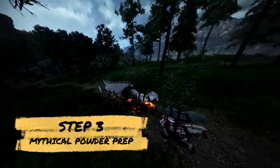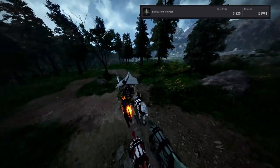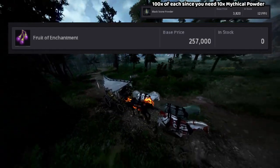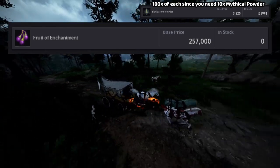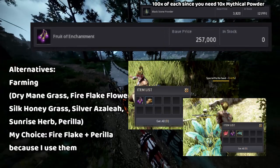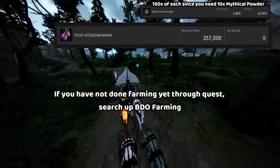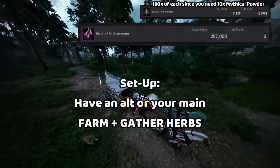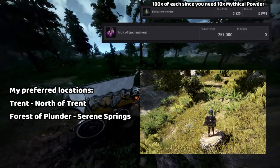Step three is preparing for the Mythical Powder. We already covered Black Stone Powder, so we can strike that off. The next is the Fruit of Enchantment, which can be pre-ordered from the market, but the easiest way is through gathering wild herbs around the world and also farming through breeding. We'll have a separate video for that. Basically, you need an alt that does the farming and gathering for you. I recommend having it near Trent so you have access to all the wild herbs there.